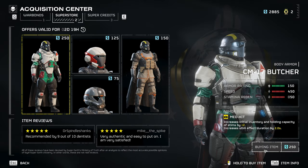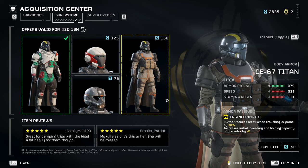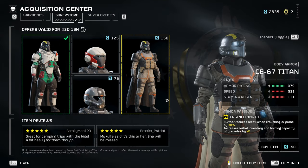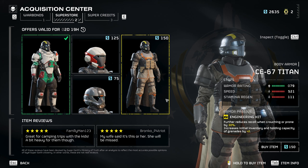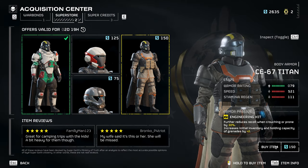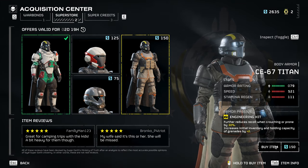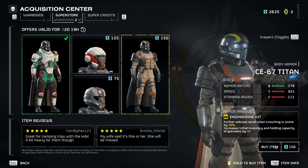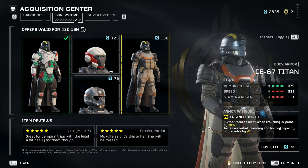I'm definitely getting it for 250 Super Credits. Now the other armor is a little bit more basic. We have plenty of light armors with the engineering kit, although this one the armor rating is a little bit higher than usual — usually the armor rating is in the 50s, I've seen some in the 60s. If you have the Super Credits, why not buy it — it's only 150. But I'm going to skip it; there are plenty of light armors with engineering kit.